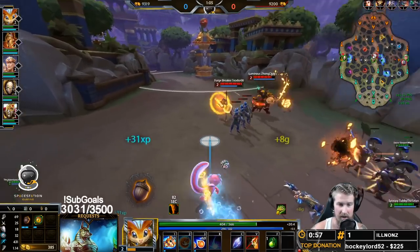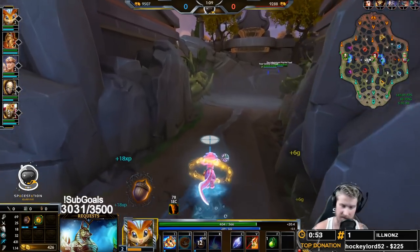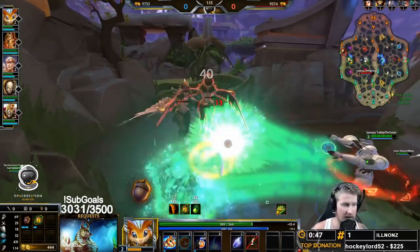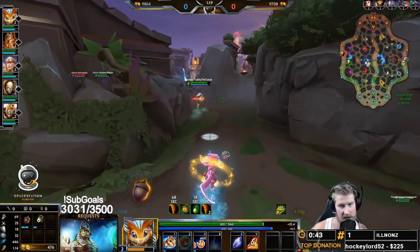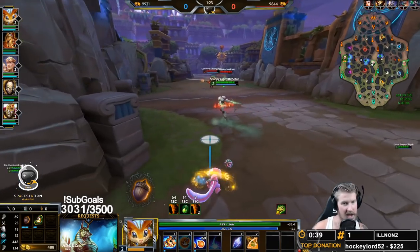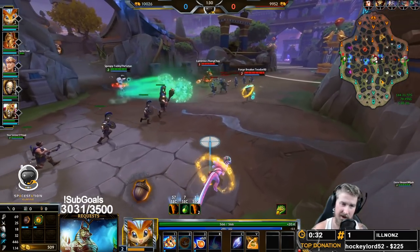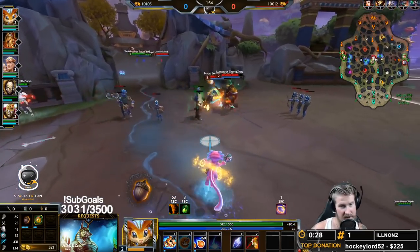Servers have been lagging for years, but it's been extra bad lately. So at level two, we're going to get our one. This is our getaway skill on the Ratatasker — it is also a good initiation tool — but as with all junglers, you would preferably initiate with blink, so that way you still have your getaway skill in order to escape if you need to.